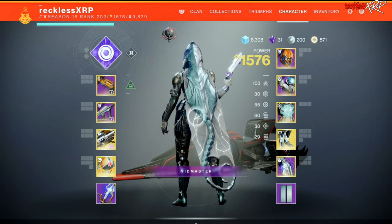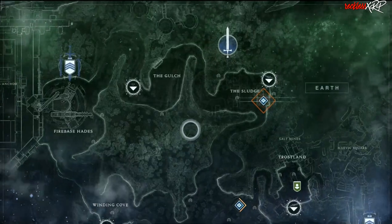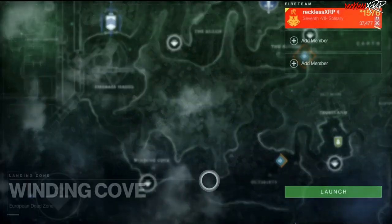Xur is located on the EDZ and he is in the Winding Cove. Let's go find out what he has this week.